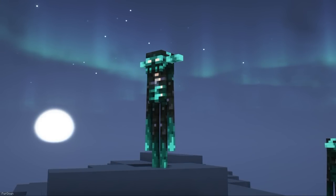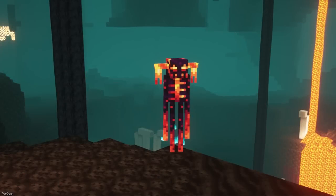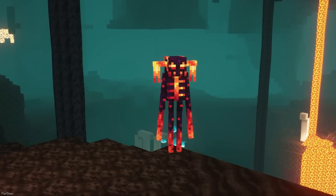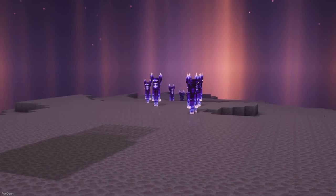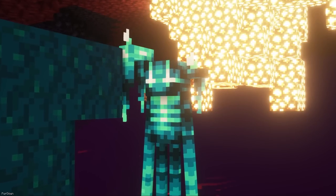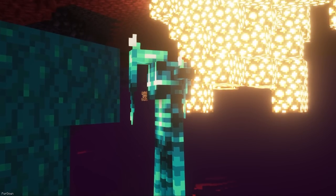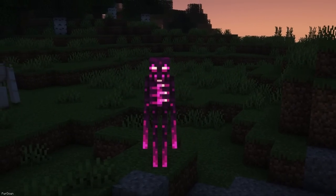Enhanced Enderman will change the textures of an Enderman depending on the biome it spawns in. There are around 5 different variants, and it's not just the colors that change — the Enderman will also have horns, with these also having their own variants. With Emissive Textures, this pack really takes Enderman to a whole new level, and you can spot these changes in the Overworld, Nether and End Dimensions.